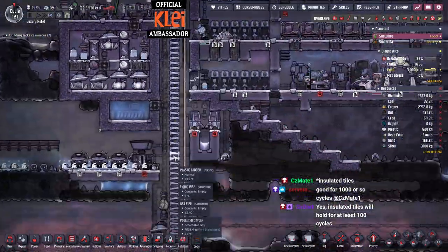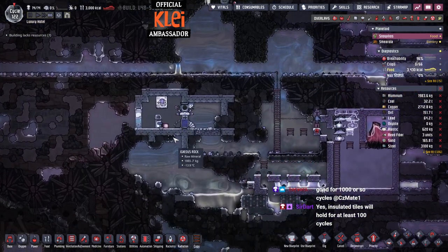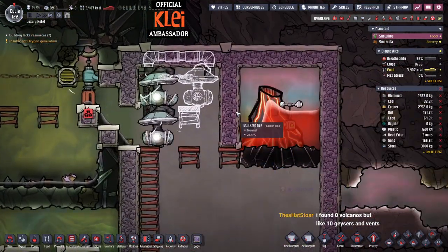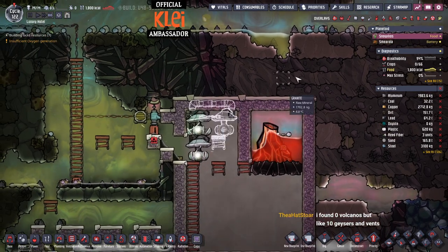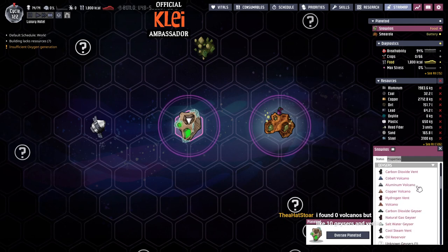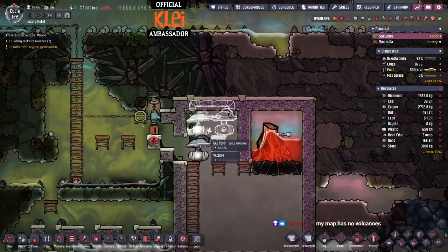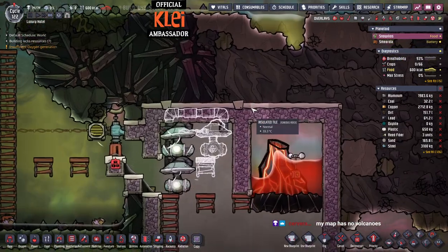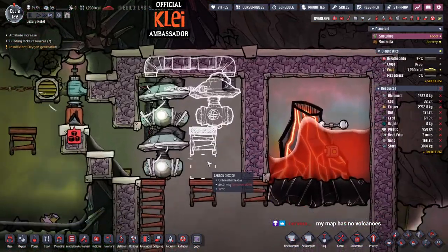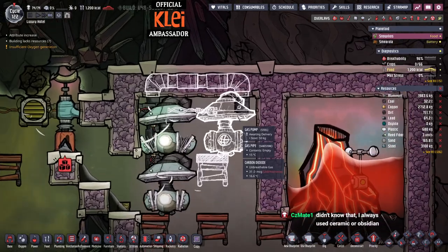We've got plastic ladders as well which will speed them up and down. The insulated tiles will be fine. Another tip for finding volcanoes: go on the star map assuming you've got a telescope, click on your planet, and in there you've got a list of geysers - it tells you what you've got. If you don't have volcanoes in the list then you won't find any, in which case use the aqua tuner pool. That would be my advice.